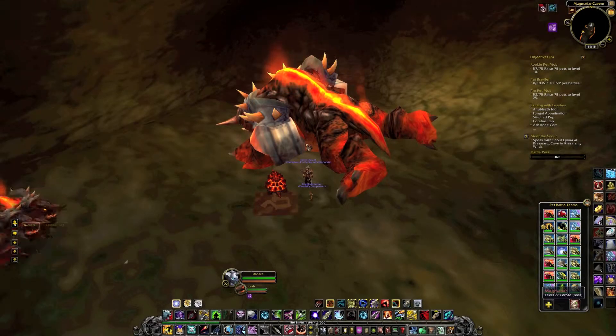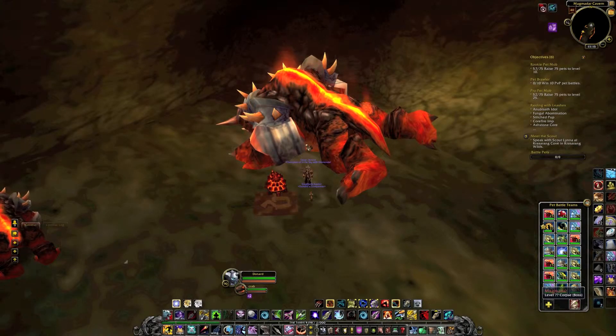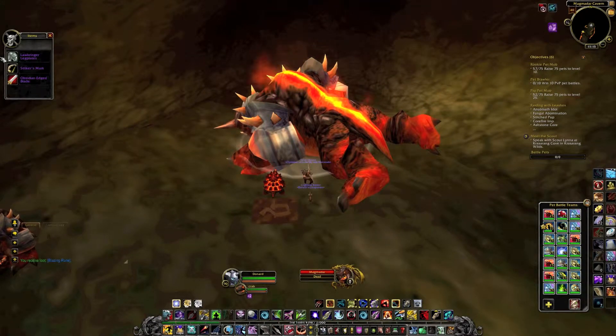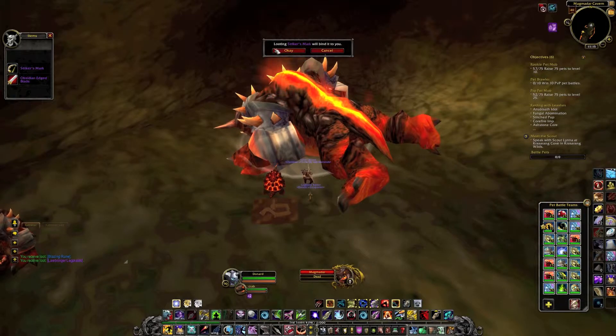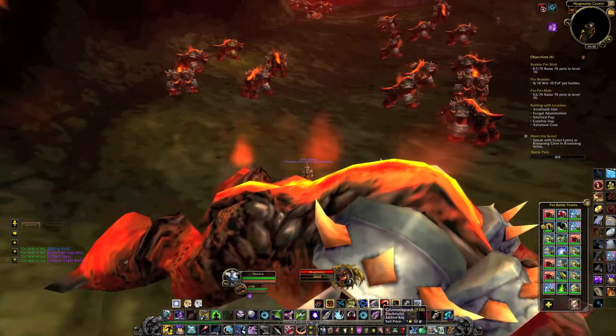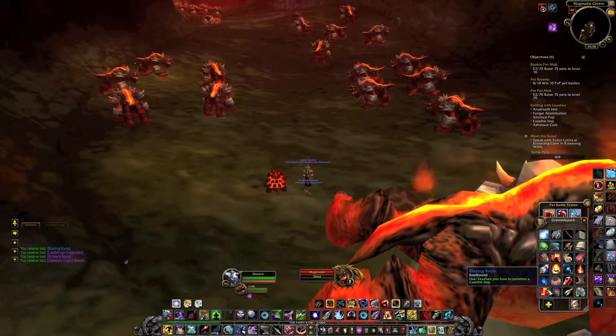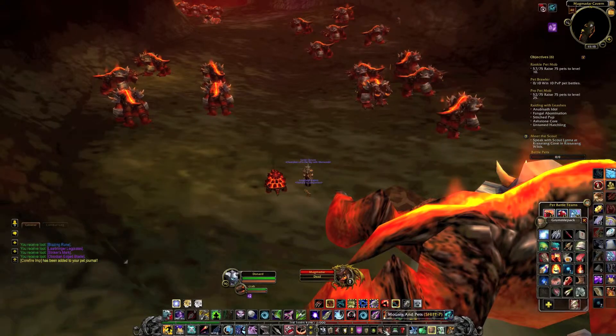Hey guys, for this episode of Gotta Collect Them All, we have ventured into the Molten Core. For this one we are going after the Core Fire Imp, and to get this bad boy, you want to kill Magmadar in Molten Core, and he will drop the Blazing Rune, which gives you the Core Fire Imp.